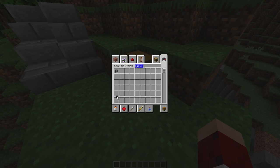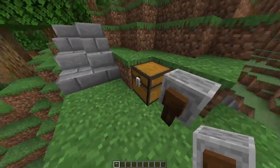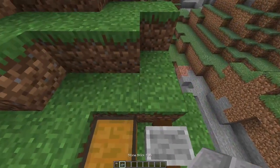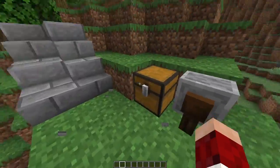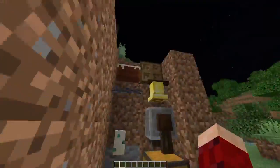Grindstones — if you look carefully, that black outline is even smaller than the chest. So if you put a slab here, you can walk up them both. So Minecraft, fix your game, please.